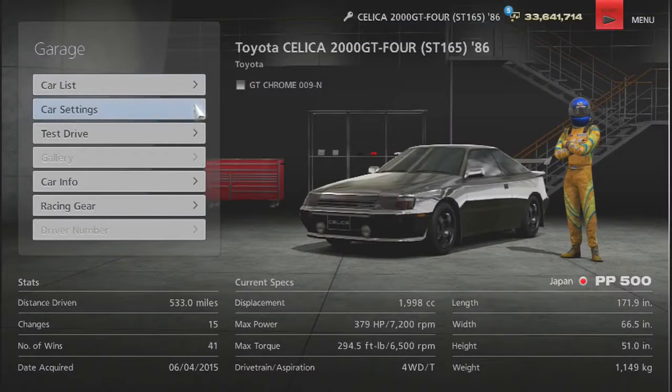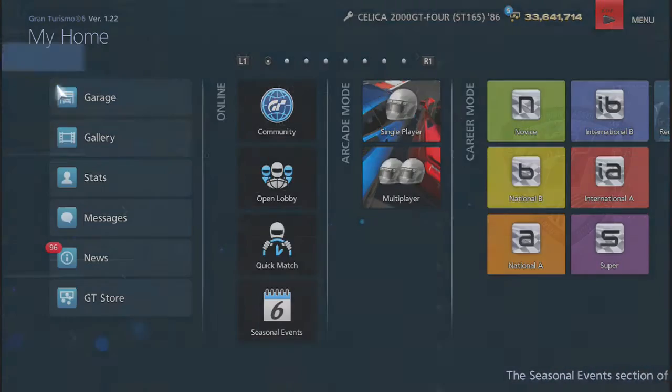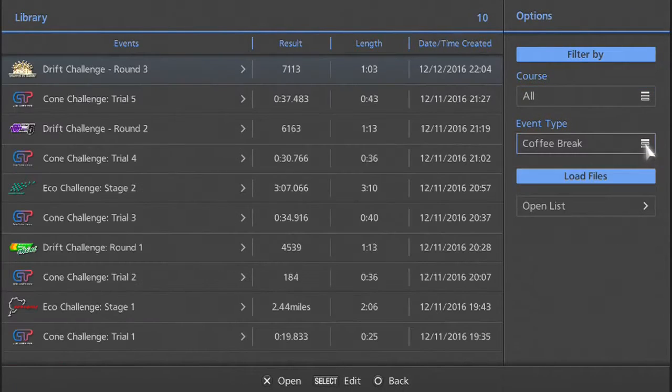Now in this part, we're going to do all the licensed coffee breakers. I can figure out how to get to coffee break — yeah, there we go. There are a bunch of these but they're all pretty short. I believe this was for Novice, these two for National B, these two for National A, these two for IB, these two for IA, and this last one was S. And I did get all golds on these. So let's do this.